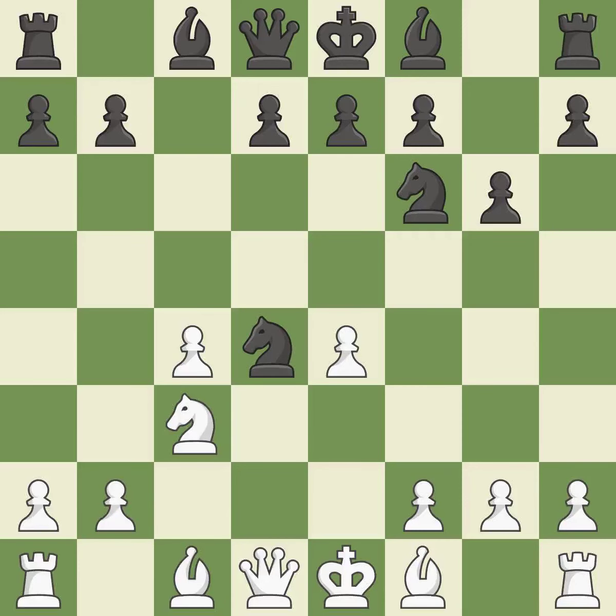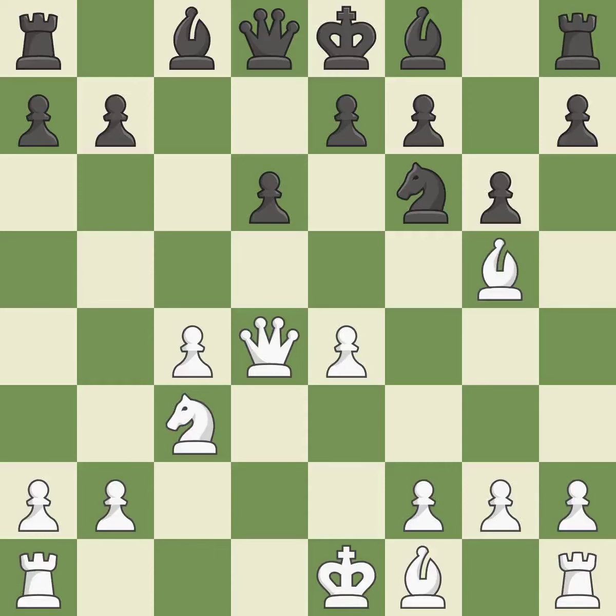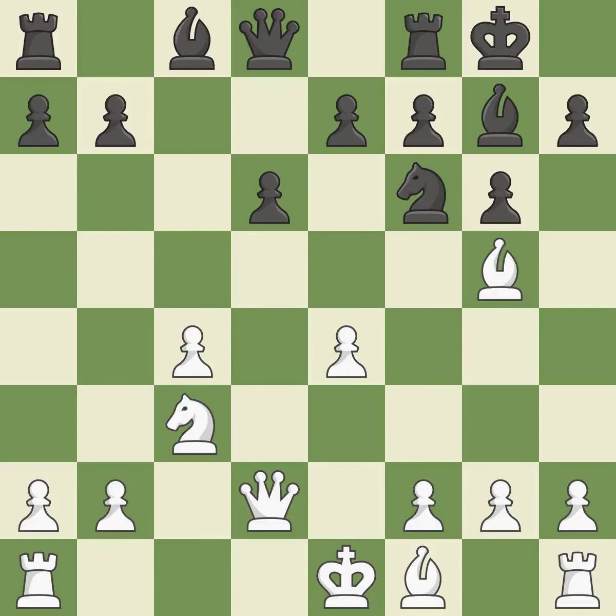Nxd4 captures the knight on d4 and forces Qxd4 from White. After Black plays Bg7, there may be tricks against the queen on d4. Qxd4 recaptures the knight and pins the knight on f6 to the rook on h8. D6 controls the e5 square and allows the light-squared bishop to develop. By moving a bishop from its initial square, this activates it, positioning the bishop on a potent diagonal — fianchettoing the bishop. Castling gets the king to a safer square, out of the center of the board, while also developing a rook.